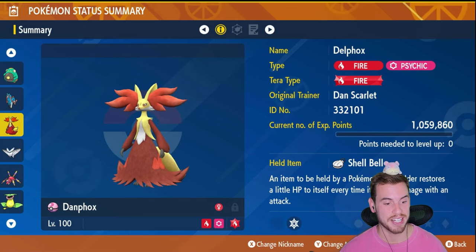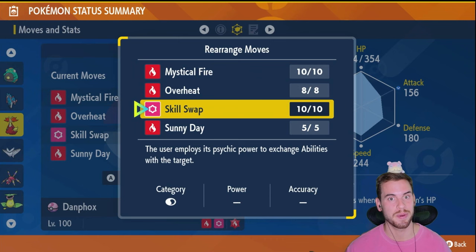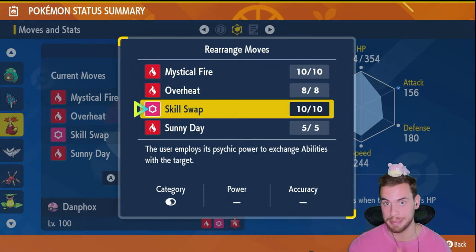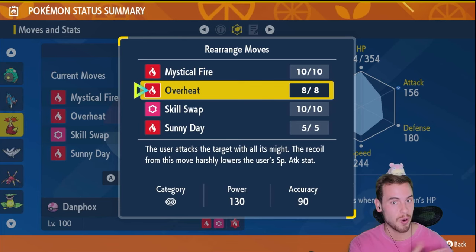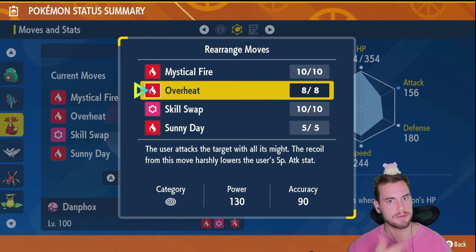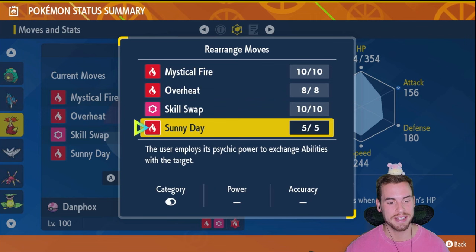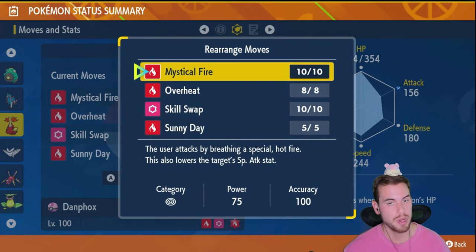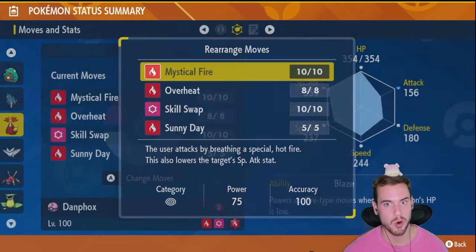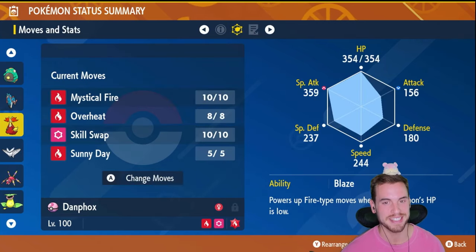Up first is a build I'm super excited about because of the combination of Skill Swap and Overheat. Skill Swap is going to give Serperior the ability Blaze to power up its Fire-type moves — which it does not have — and we will get Contrary, which flips the effect of stat-raising and stat-lowering moves. That means Overheat is going to sharply increase Delphox's Special Attack. Combine this with Sunny Day for an extra 50% damage boost, and we're going to be hitting for some pretty huge damage. We can use Mystical Fire to charge our Tera Orb and debuff Serperior's Special Attack. Bonus points if you use the Unrivaled Delphox from the 7-Star Delphox raids last year.